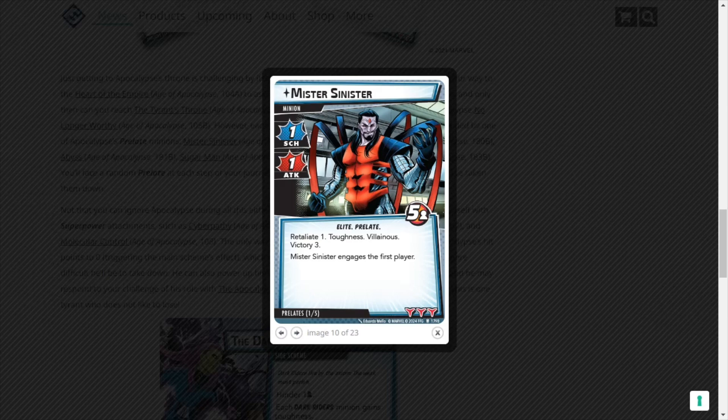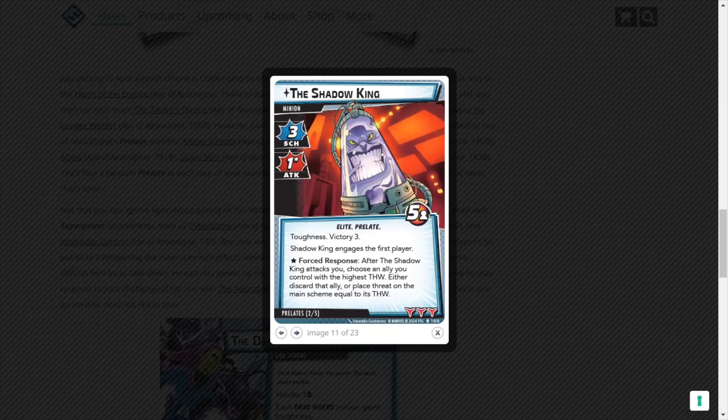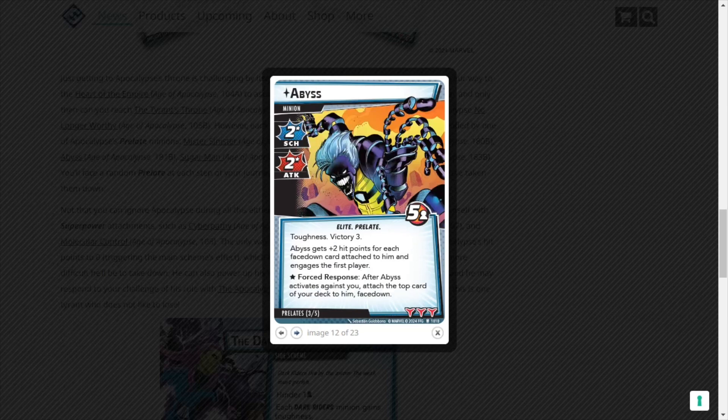Let's look at the prelates. Mr. Sinister is a 1-1, five health per player, retaliate one, toughness, villainous, victory three. Mr. Sinister engages the first player — I'm hoping the victory points are relevant in this campaign. The Shadow King: scheme three, attack one, five health per player, tough, victory three. Shadow King engages the first player. After the Shadow King attacks you, choose an ally you control with the highest thwart — either discard that ally or place threat on the main scheme equal to that thwart value. Abyss is a 2-2, toughness, victory three, five health per player. Abyss gets plus two hit points for each face-down card attached to him and engages the first player.